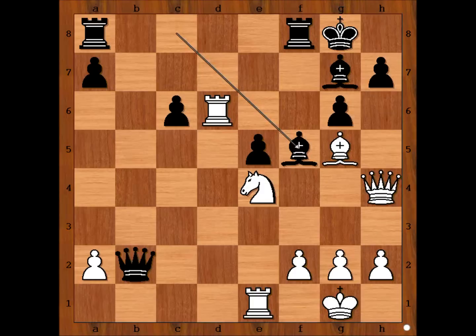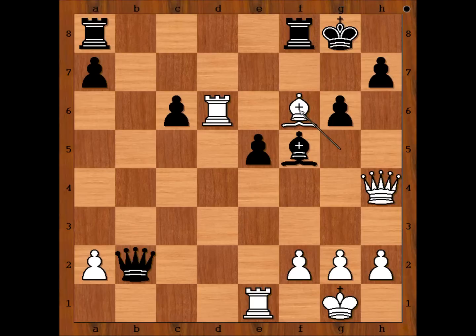Knight to f6 check, bishop takes knight, bishop takes bishop. Black to move — how should black continue? I'll give you two options: rook from a to b8, or queen takes pawn on a2. What is better — developing or going greedy? What is your choice?